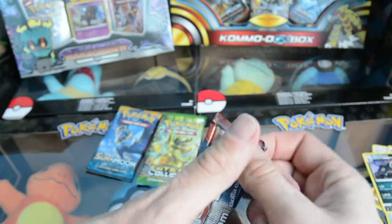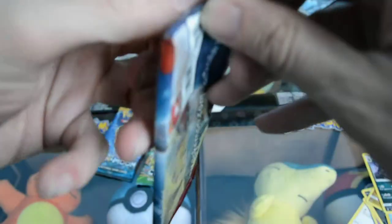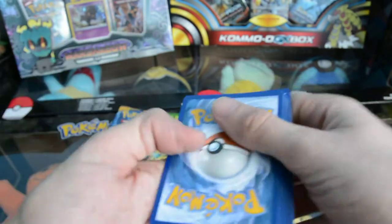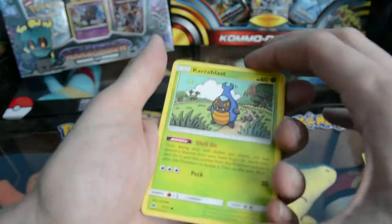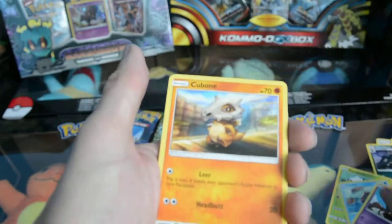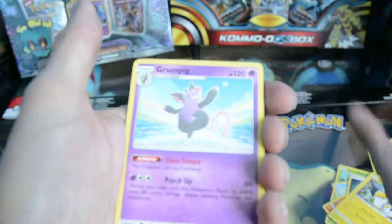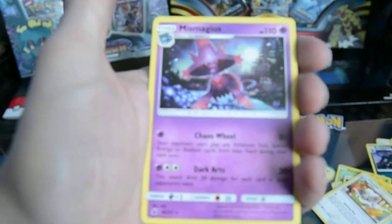On to the next package. It's green so it's not good. Catera Blast, Feebas, Salandit, Cubone, Weedle, Steel Energy, Emolgap, Grumpig, Chinchino, Reverse Holo Catera Blast, and Miss Magius.